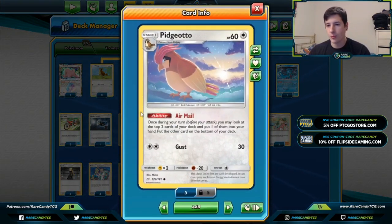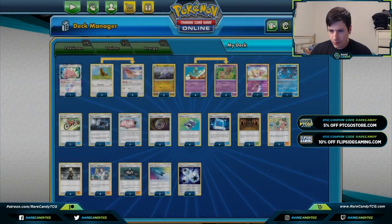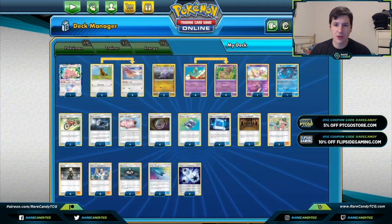We're playing Pidgeotto for the Airmail ability — once during your turn before you attack, you may look at the top two cards of your deck, put one in your hand, and put the other on the bottom of your deck. This is an important way to keep digging every turn to ensure we can find those crucial pieces when we shuffle them back into our deck, which is why we're playing such a thick count of the Pidgeotto line.